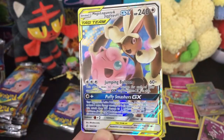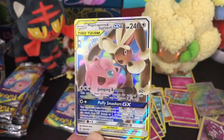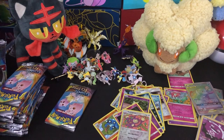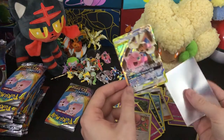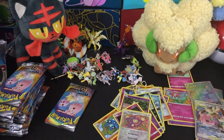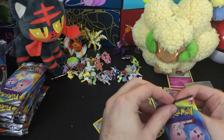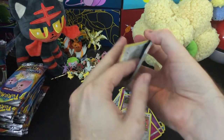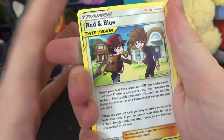And then we got a GX tag team — Mega Lopunny and Jigglypuff. Just a regular old GX but a very cool one. Two normal type Pokémon. Big fan of Lopunny and Mega Lopunny is a pretty cool Pokémon. In Gen 4 I tried to make her competitively viable — she has a pretty good speed stat and an ability that makes items not affect her, so you can swap negative items onto your opponent's Pokémon. That was a neat strategy — it never really worked out, it wasn't very good, but I thought it was cool.